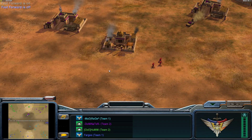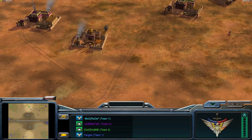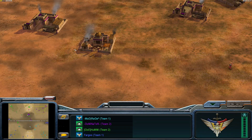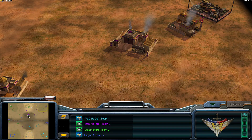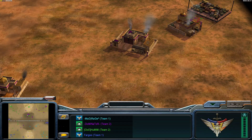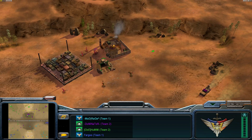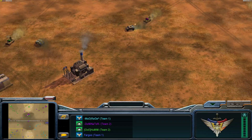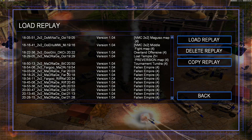But in this case my teammate has actually tunneled there, covering me and enabling this build order. That's a bit more complex, and the build order is slightly different too. So you get the idea — army composition is different in 2v2. Let me load another replay for the next point.